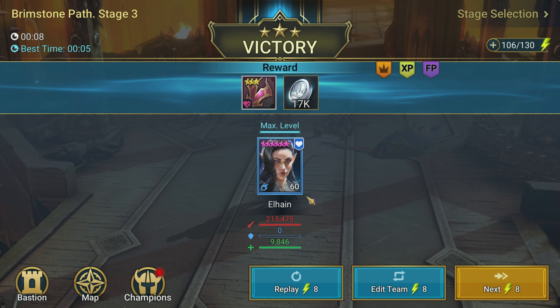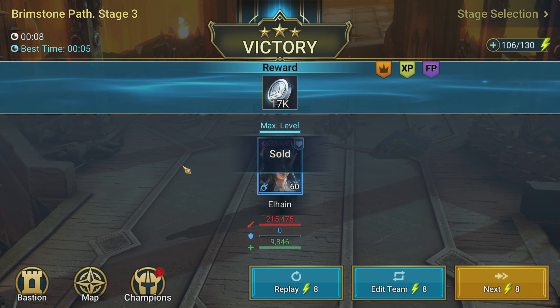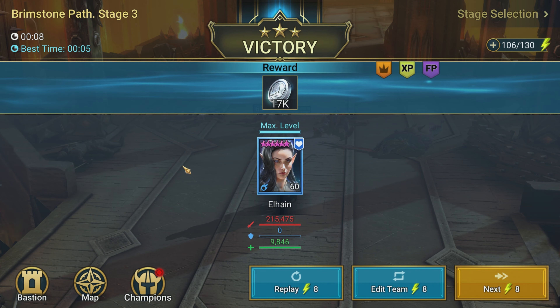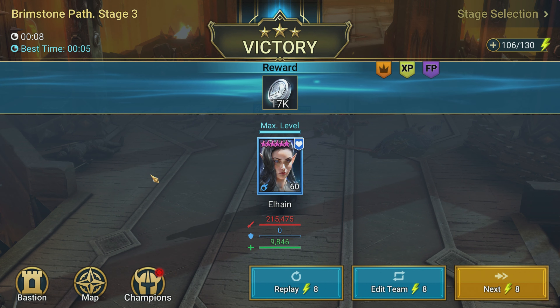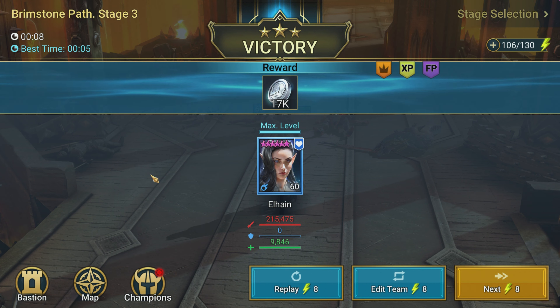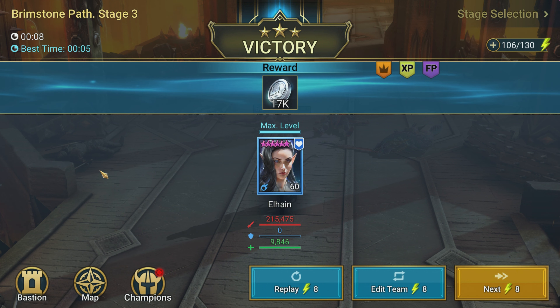She got the lightning arrow reset, so there we go - eight seconds with Elaine. I showed you guys the gear in the last video; she's still got some five-star gear on her just from what I kept going through campaign with, building her up as the game progressed. I always used her as my campaign farmer until I got closer to end game and actually had the resources and time to build Sorus.